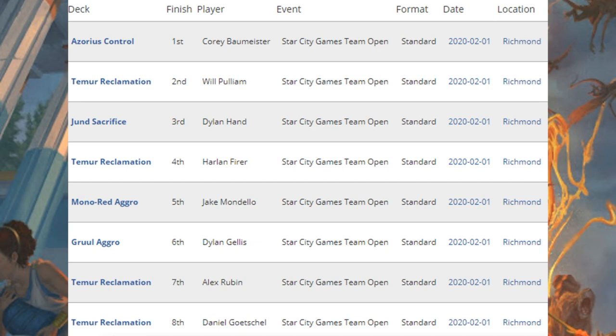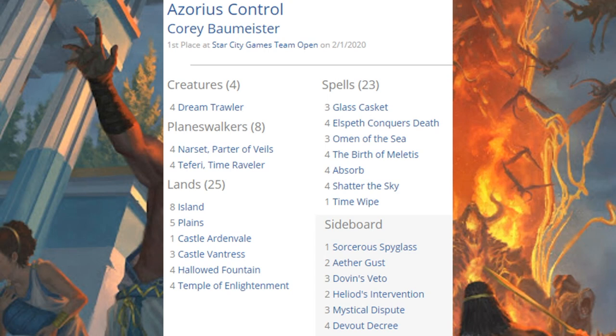A little bit of variety here, a lot of Temur Reclamation in this particular Top 8, but we'll look at the Classic in just a second too. So if you want to know what the new Standard meta is going to look like, this should give you some idea. The first place team is running Azorius Control — a fantastic deck shaping up to be very good in this new meta. Dream Trawler is a great win condition for this type of deck. You already had a lot of big pieces in the format like Narset, Teferi Time Raveler, Glass Casket, and Absorb, but the new cards really brought this deck together.